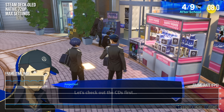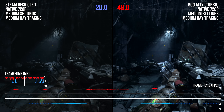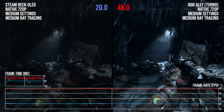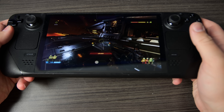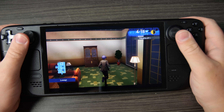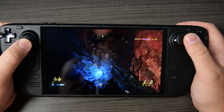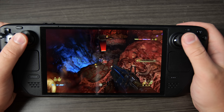Can we get good framerates even with demanding ray tracing settings? And how does the more powerful ROG Ally handheld compare? The most obvious place to start with the Steam Deck is with some of the easier ray tracing workloads we have available.